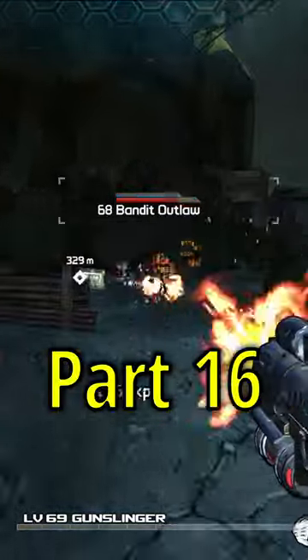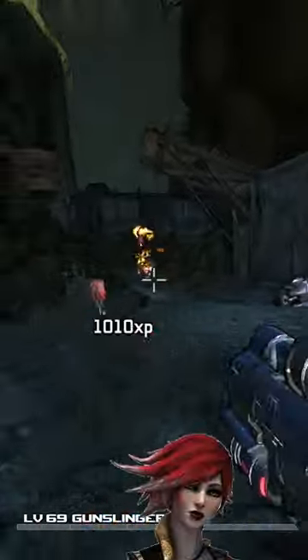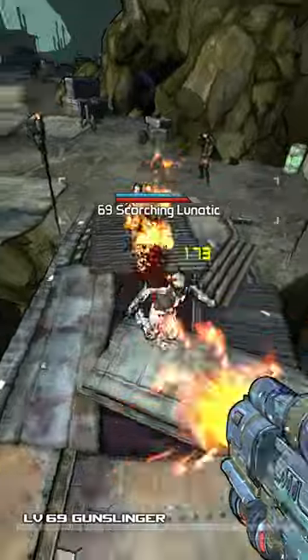Reviewing every gun in Borderlands, part 16. Today we have the Firehawk. This is a pretty good gun — thankfully it talks a lot less than the Borderlands 2 version does. It's unmatched in terms of elemental damage, but it has a low fire rate to compensate for that.